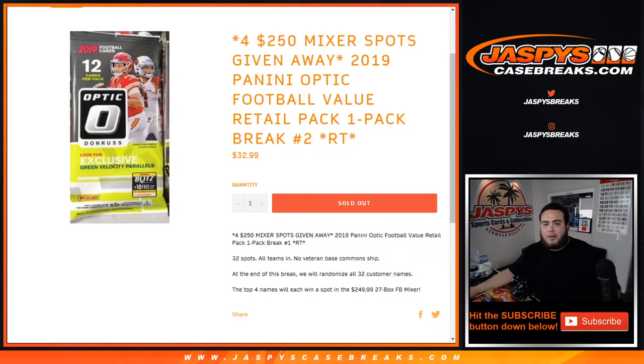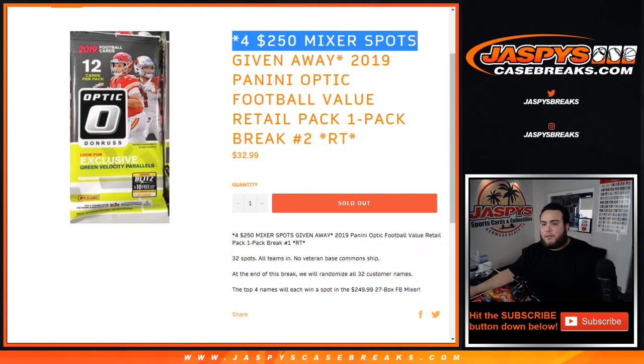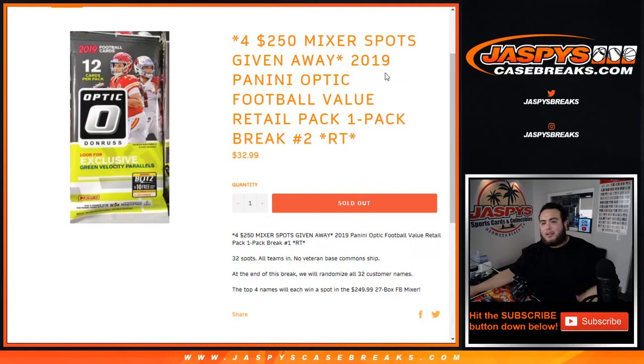What's up everybody, Jason here for JaspiesCaseBreaks.com. 2019 Panini Optic Football Value Retail Pack one-pack break number two — randomized teams — sold out. This is a break with a chance to win four spots in our $250 pre-draft mixer, which is down to three spots left. We need to sell out breaks two, three, and four. Works like any other pack break: randomized customer names and teams. Only hits, inserts, and rookies will ship — no veteran base cards. At the end of the break, we randomize those customer names again; top four names win a spot in the $250 mixer. Good luck.